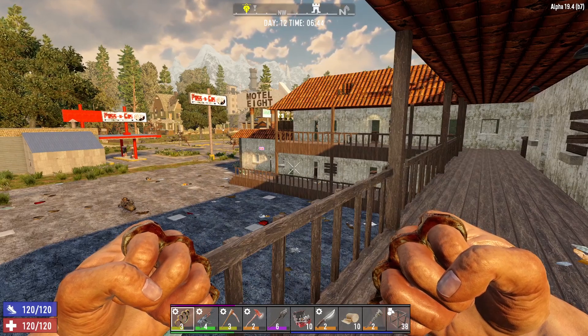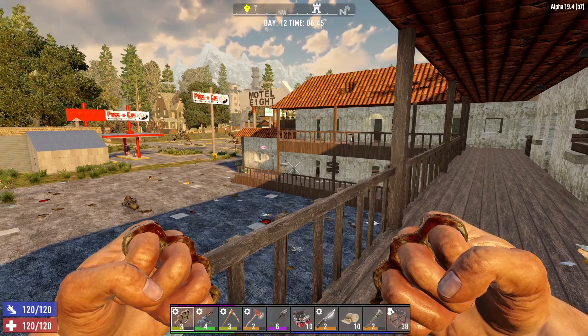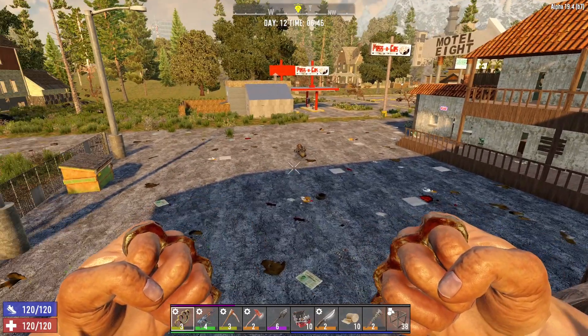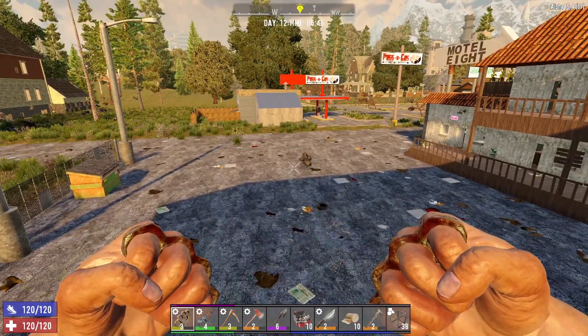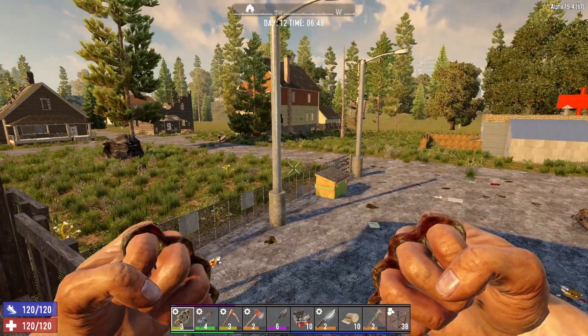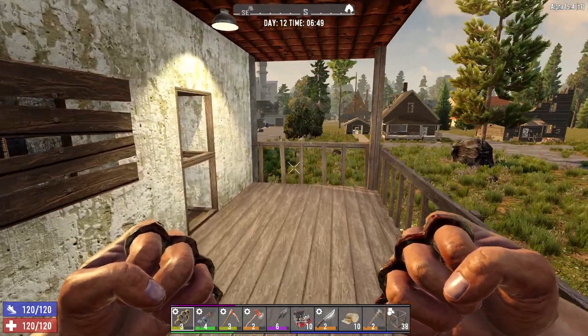Hello, I'm Drawing Pin and welcome back to my let's play of Seven Days. We're on the nitrogen generated map and in the last episode we managed to put that motorcycle together, which is really good. It's going to help us out so much — it's got a nice amount of storage and we can drive between the POIs and trader quests. It's going to be a lot quicker.